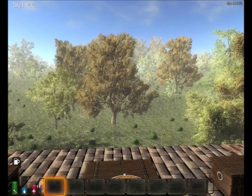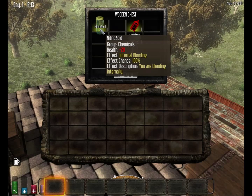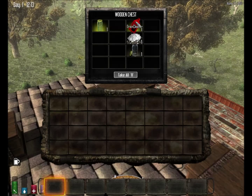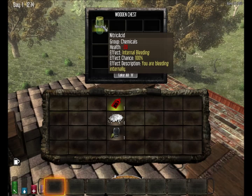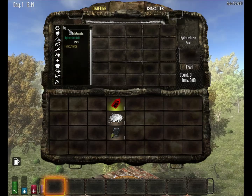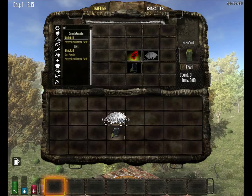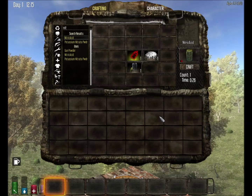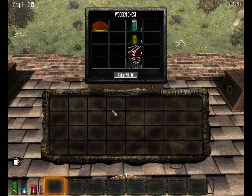The next recipe is nitric acid. For this we use our old friend drain cleaner, potassium nitrate, and a glass jar. Nitric acid is really just another dangerous acid, but again a prerequisite for more advanced recipes. The recipe is very similar to hydrochloric acid but with slightly different ingredients.